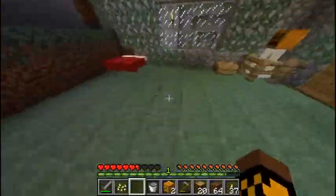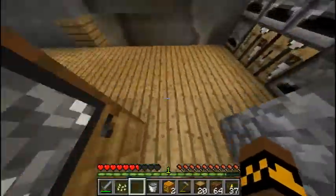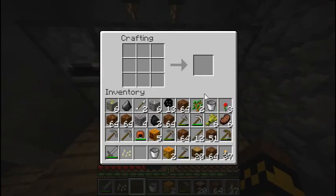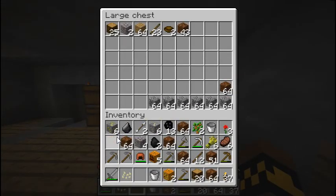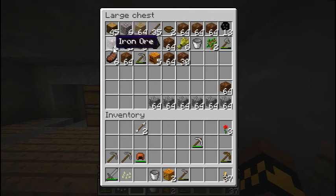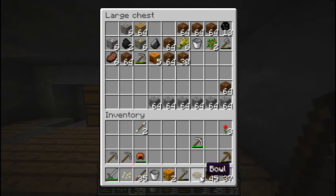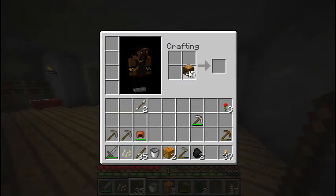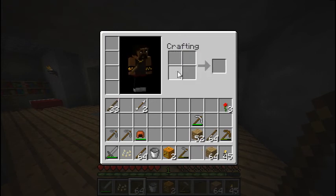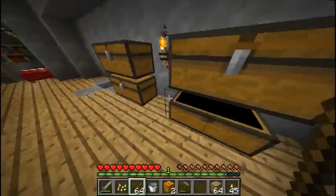I jumped off a ledge and instead of landing in the water I landed on a lily pad. Did you die? No. Who took away the pressure plate? I don't know. I'm gonna put all my dirt in a chest. I should use my wood sword instead - just to be ghetto. I'm gonna make some torches.